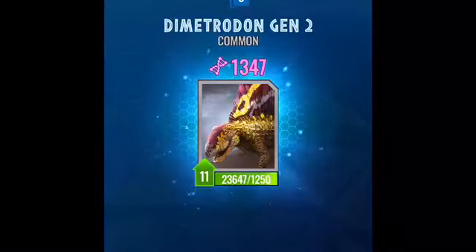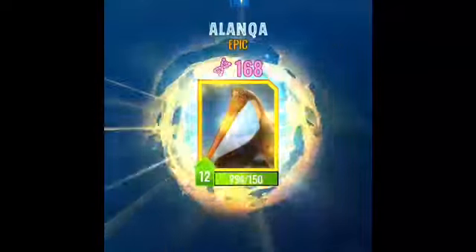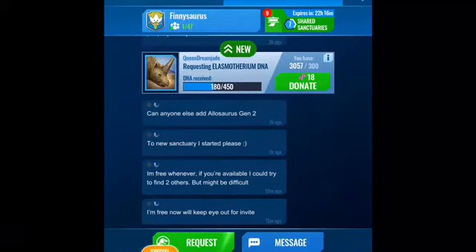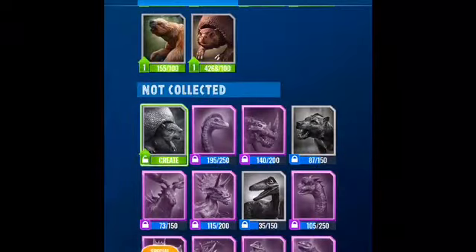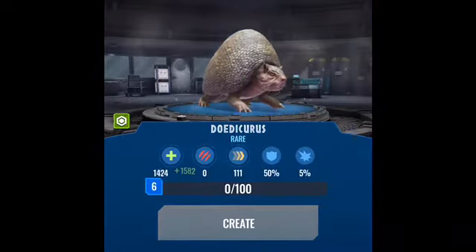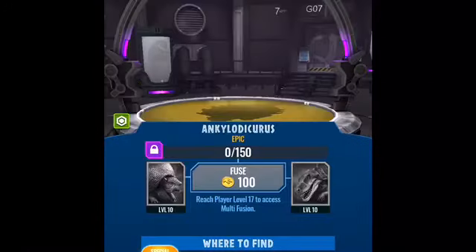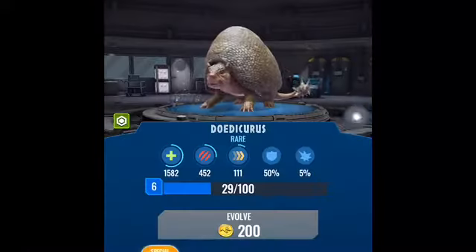There we go — open! We've got this guy. I do have a creature I can unlock right now. There's one of these rare ones. We've got a hybrid too — looks great, pretty cute. Kind of like a mountain when you turn around. Oh, it's an epic! So we've got a hybrid now. I can't level him up yet, but this thing looks kind of like Anklosaurus.